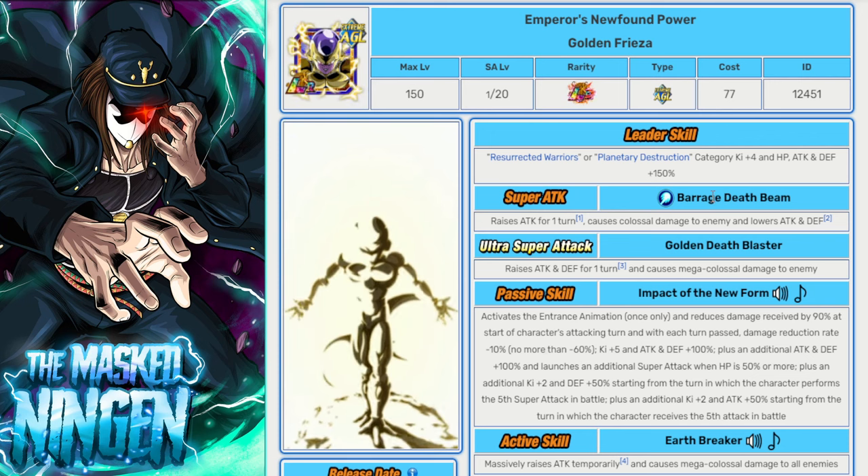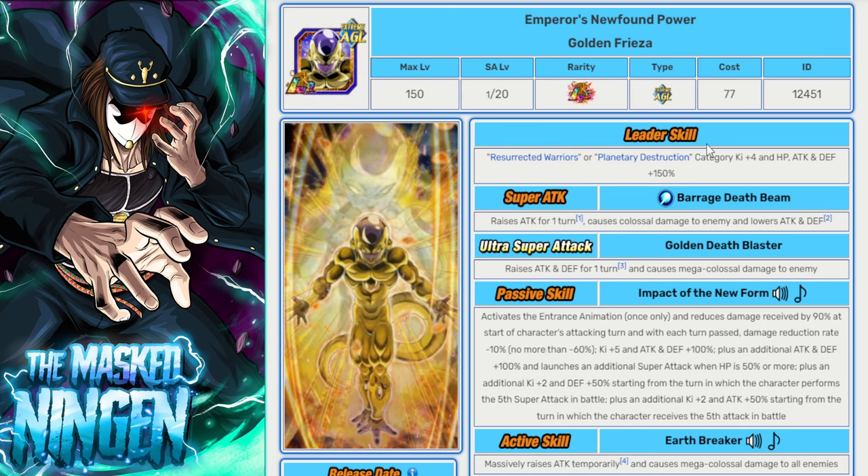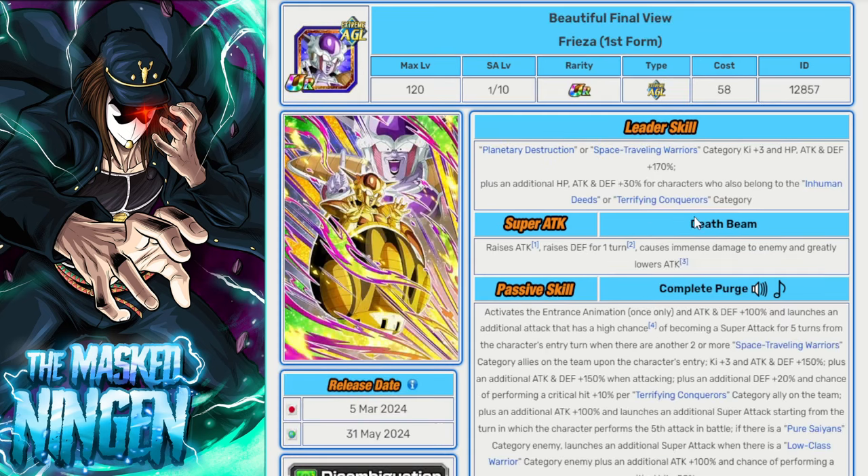Now for some TURs, since that's kind of it for Wicked Bloodline LRs. If you have all of them you could make a full LR team with the ones we've mentioned. There is the AGL Freezer — when he came out he didn't really have a particularly good team, but individually he can be really good. You probably want him in slot three so you're getting Legendary Power active as much as possible. This guy can do some big damage, get a bunch of attacks, and there's a Pure Saiyans enemy so he will get a guaranteed additional super. He can do decent damage even as just a TUR in a Legendary EZA event.